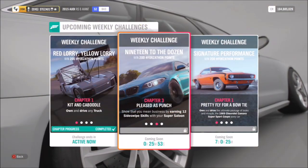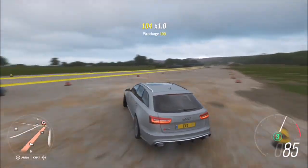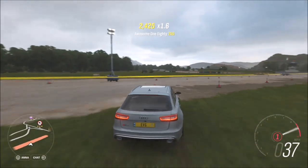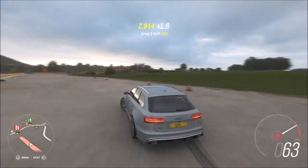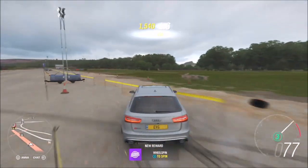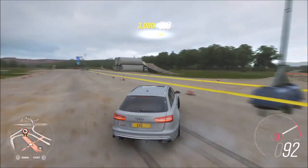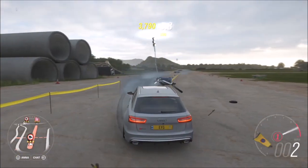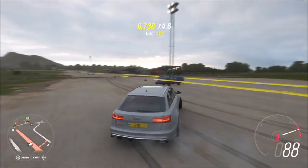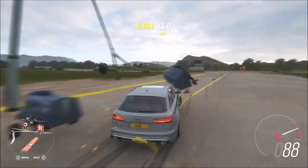The next challenge wants you to earn 12 side swipe skills, which is actually fairly easy. I went over to the airstrip because there's just so much stuff to smash into. A side swipe skill is a drift skill and a wreckage skill at the same time, so all you have to do is drift into an object — shrubbery, trees, fences, cones, bins, anything you can get a wreckage skill on — drift through it and you'll quickly rack up side swipe skills. It might take five to ten minutes depending on your tuning, but this is another good reason for using the Audi RS6 because it's a long car, so you've got more chance of clipping things than you would in a smaller car like the M2.